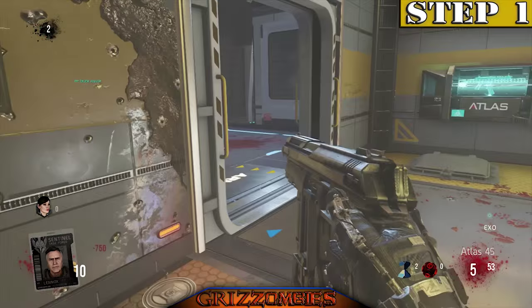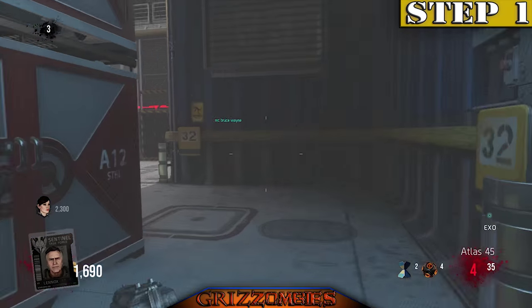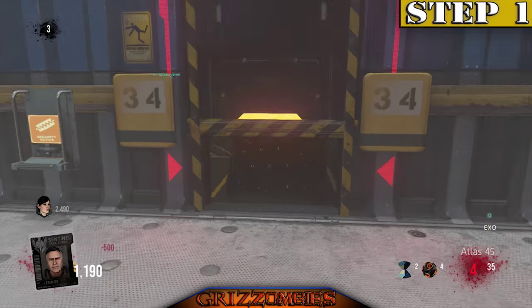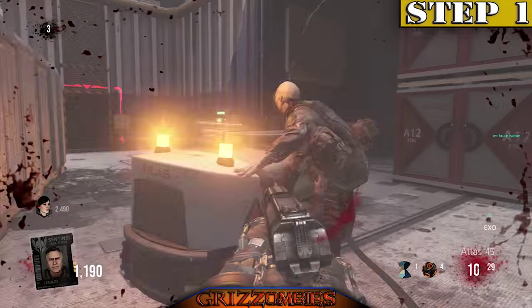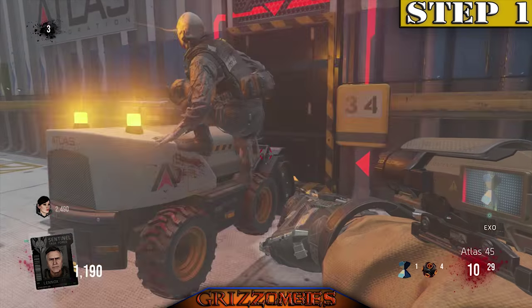We're going to start it off right away with getting some Telefrags, and this is how we're going to be able to get into the secret room where Chompy comes out of. So let's activate Chompy, and then we're going to shoot right after he leaves. Don't worry too much if you missed, because he comes back around, and they give you two Telefrags, so you'll be able to hit it on the second try.